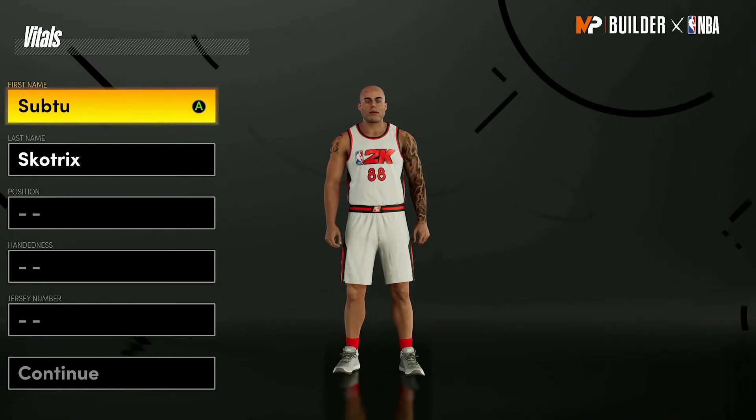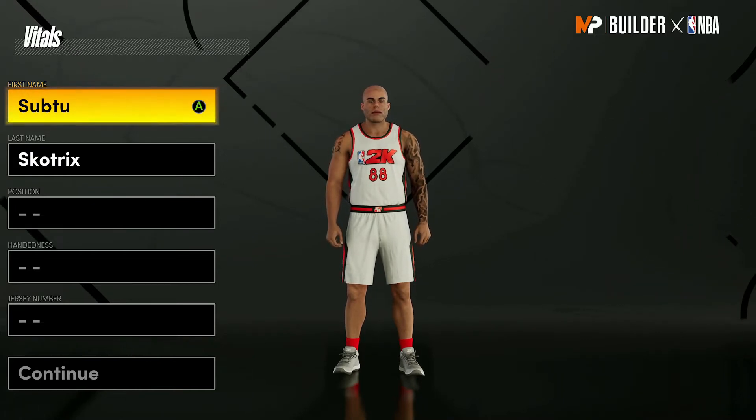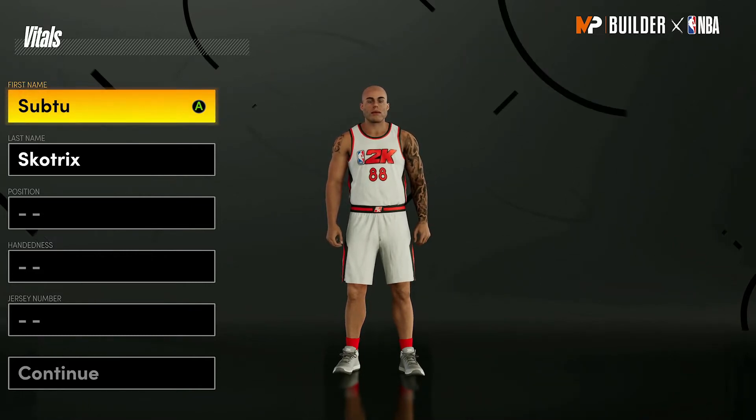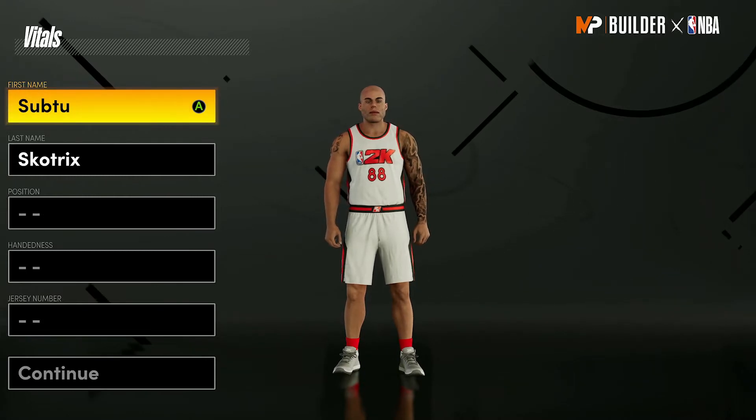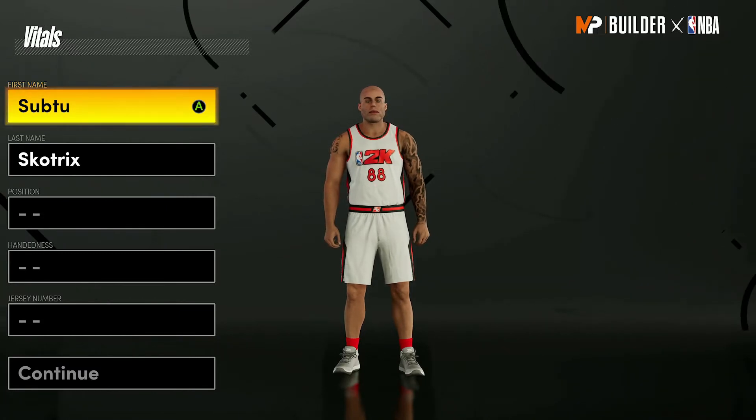Welcome back to another video on my channel Scotricks. Today we're back on NBA 2K21 Next Gen for another build guide video. I'm going to be showing you all three best builds for the rec: the best guard build, the best wing build, and the best big man build, so I'll have you covered for whatever position or role you want to play.